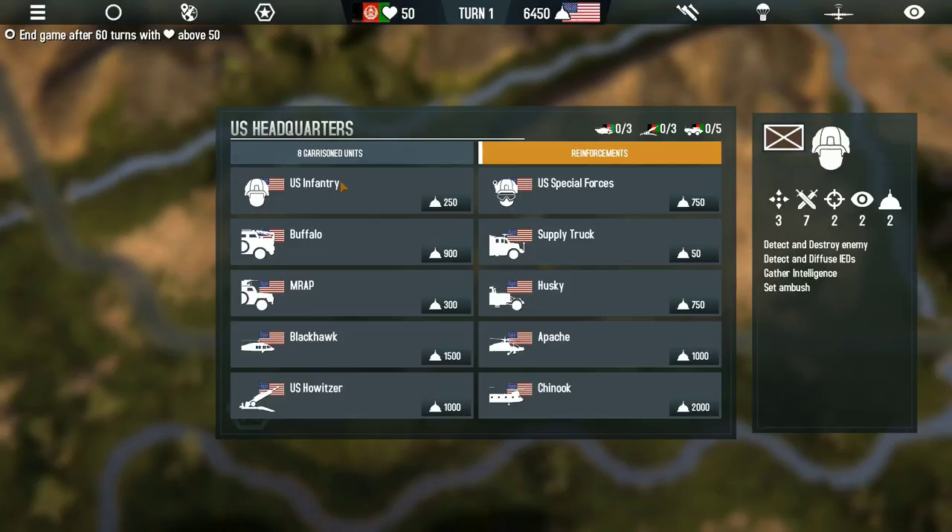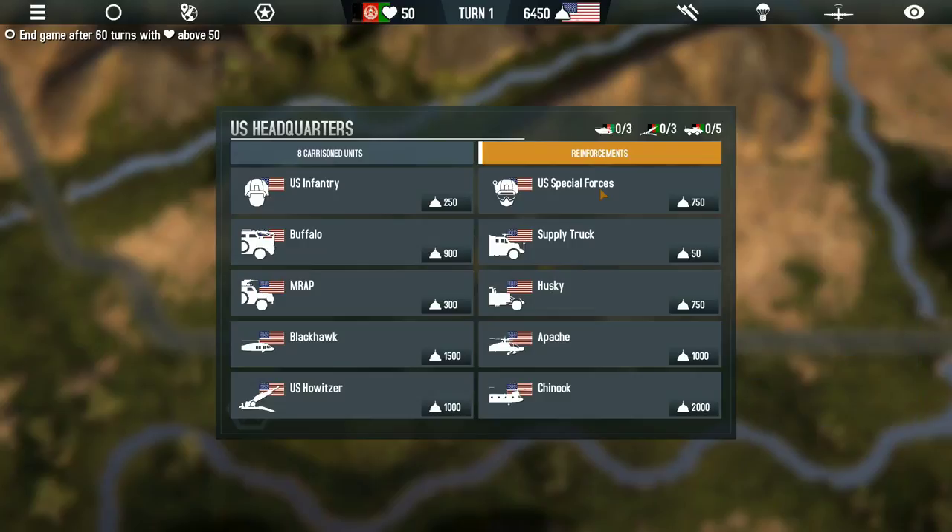If you send your troops too far out, they will essentially starve to death, and you'll lose political support from the U.S., which is what you do not want. A Buffalo is a builder unit — it actually constructs forward operating bases and expands upon them. A Black Hawk is a transport, a Chinook is a transport, and they can transport not only supplies but also troops. A Howitzer is an artillery piece used to attack the enemy from a distance.